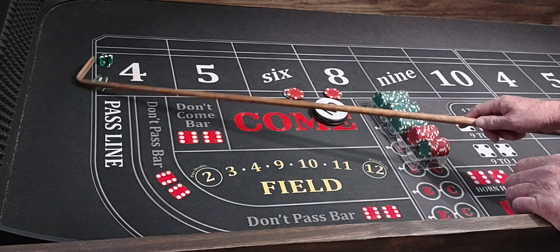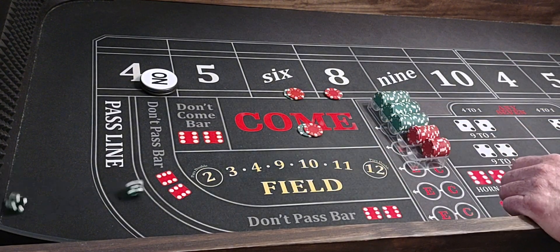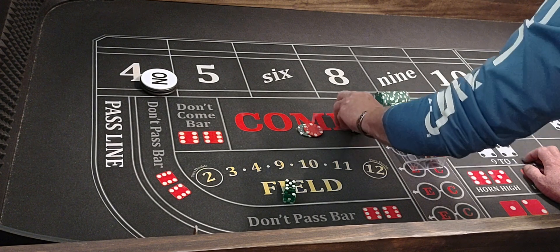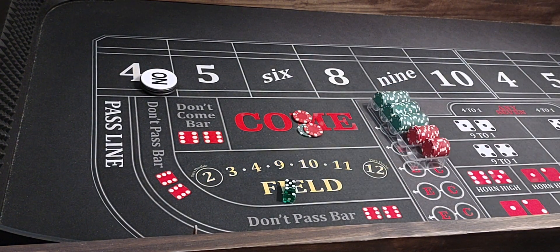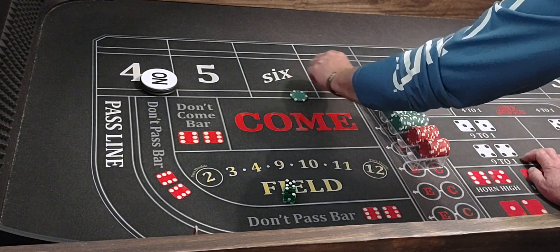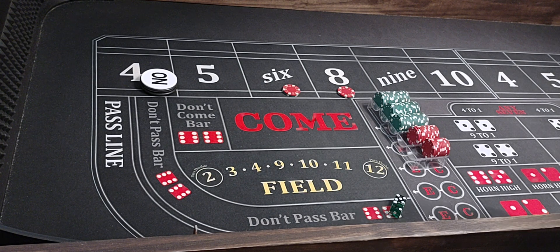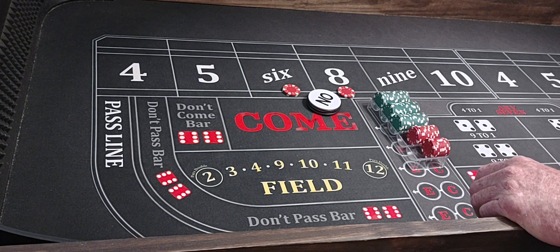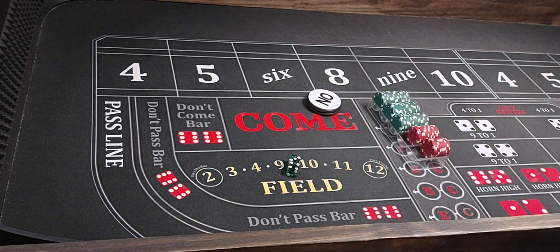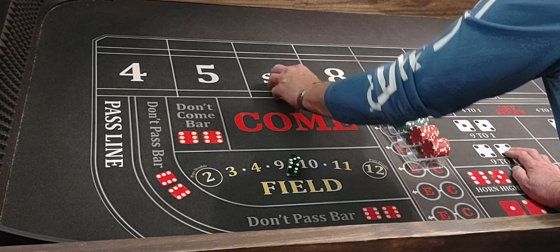We're in profit so we'll stay at the base level. Coming out again. Here we go — three-one-four, four would be the point. We're running $30 in the come. Five-two-seven — we lose here. We went $30 in the come. We still in profit so we'll stay — it's up to you but you can go up or stay. We're in profit, I'd like to stay at the base level. Four-three-seven — we lose. I'm going to go up, we have about a hundred bucks but we done lost twice in a row.